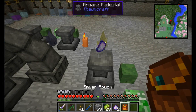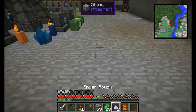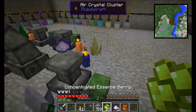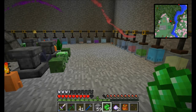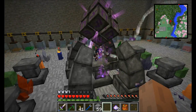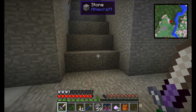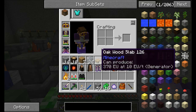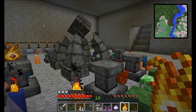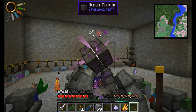Let's get the Boots of the Traveler enchanted with Haste. I've got the Salus Mundus, the Nitor, and a wand that's recharging. Remember, the infusion drains your experience at 5, 10, and 15 levels per tier, so it's more efficient to do them separately. That's Haste 1. My goal is to get a Haste book and apply Haste to my cool mage boots. For Haste 2, I put the boots back on the pedestal and enchant again — it costs 10 levels.